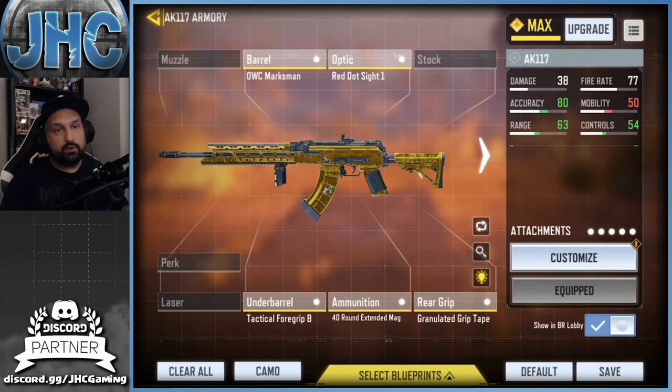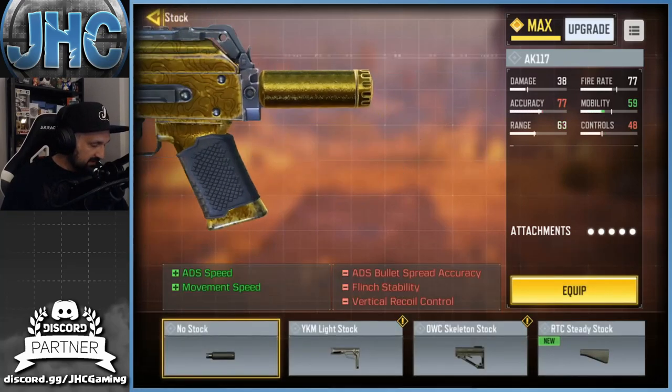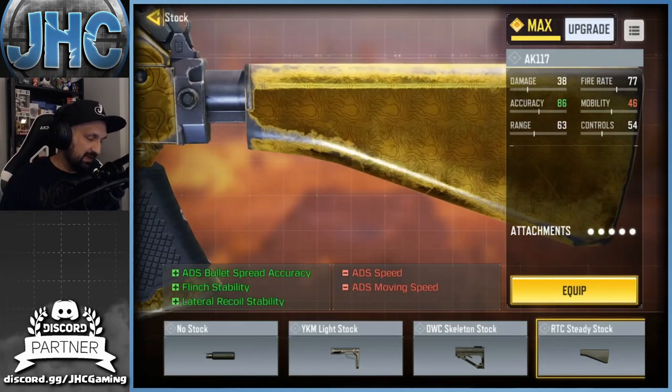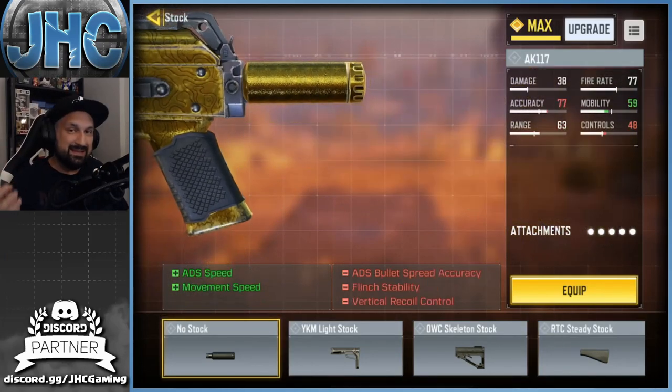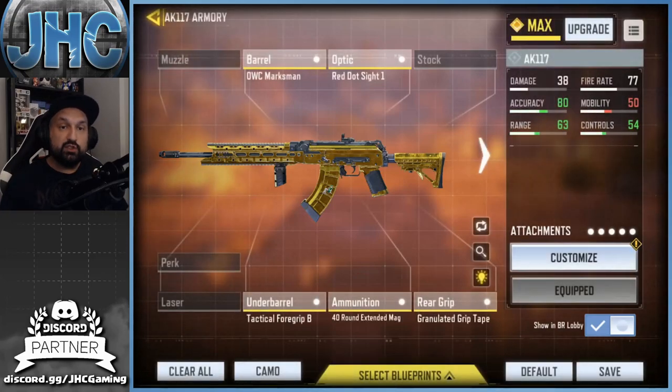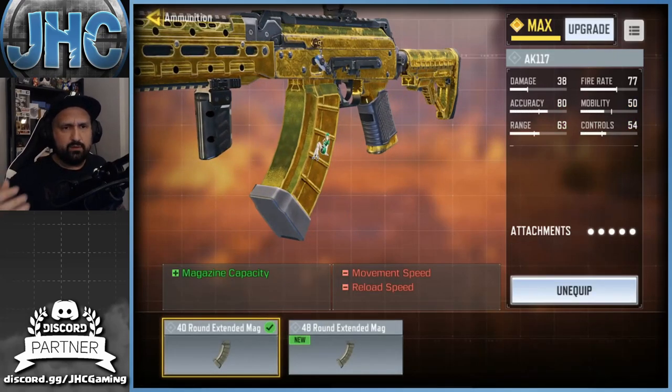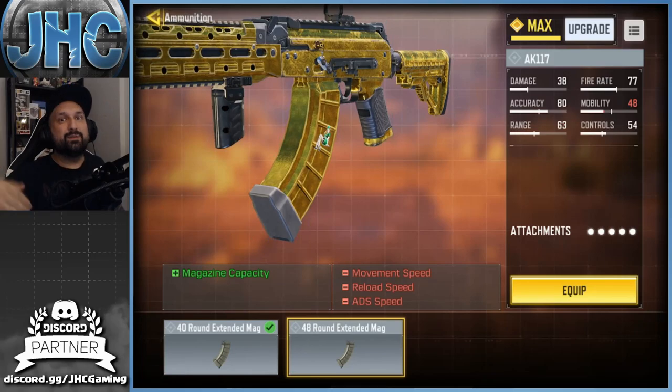Most likely a stock will help with your mobility, which is the stat lacking the most in this build — so that would be a good change if you want more mobility. If you don't need the optics, go for it. Now the bottom row — I always go with the 40 mag on pretty much all my weapons. I like the extra ammo and I don't want even more reduced mobility just to have a few more bullets.